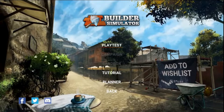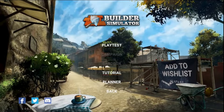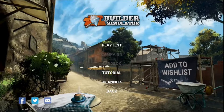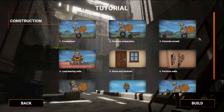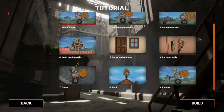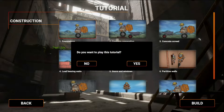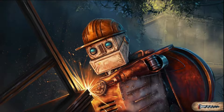New game. Play... playtest. Okay. Planner, tutorial. Let's play the tutorial. Yes, I want to play this tutorial.